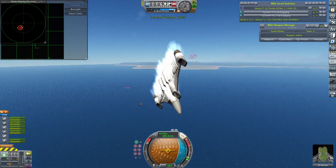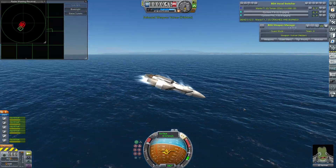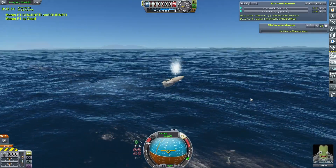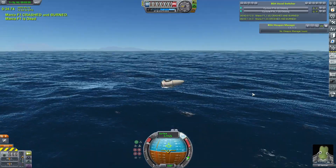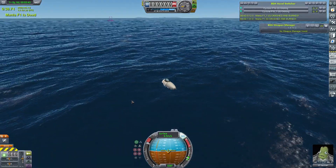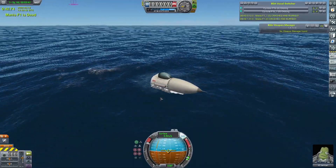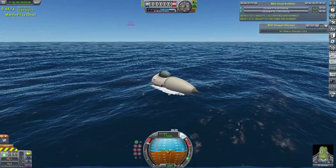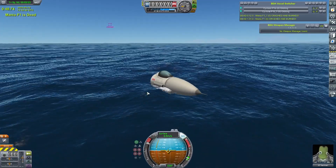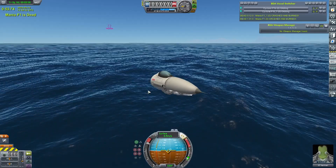It does manage to dodge the two Sidewinders there, though. I think in testing how manoeuvrable it was when flying it manually, I forgot to test whether or not it can actually fly with the AI. Okay, I think I know what needs to be done. Let's go make some adjustments and I'll see you again in a second.